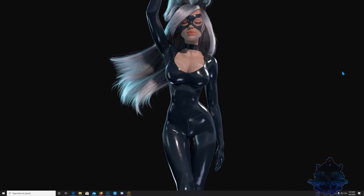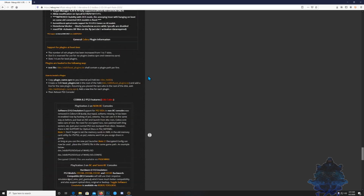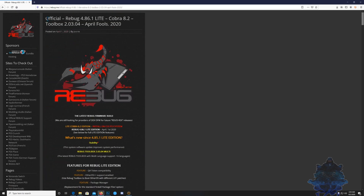That's 4.86.1 LITE. Keep in mind that this is LITE, so you cannot use DEX or anything on LITE version. You will find a link in the description. If you go all the way up top you will see 4.86.1 LITE right here. The only thing that LITE supports is just for you to go online — that's the only thing really.